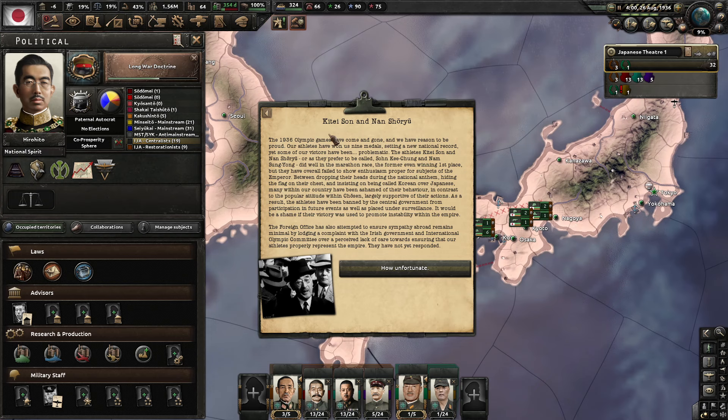Kitei Son and Nam Sung-yong at the 1936 Olympics — our athletes won nine medals, setting a new national record. But athletes Kitei Son and Nam Sung-yong, Korean runners competing for Japan, dropped their heads during the national anthem, hid the Japanese flag on their chests, and insisted on being called Korean. The central government has banned them from future events and placed them under surveillance. The foreign office lodged a complaint with the Irish government and the IOC over perceived lack of care in ensuring proper representation.